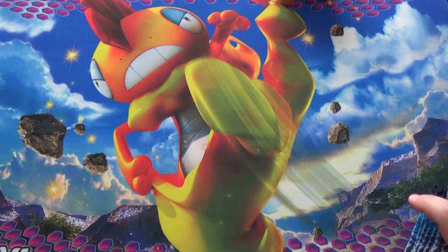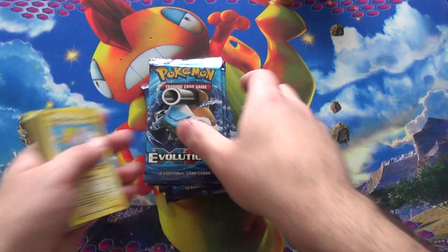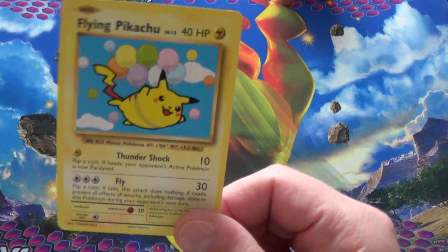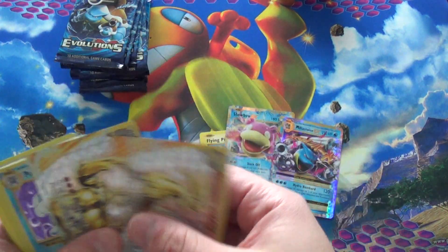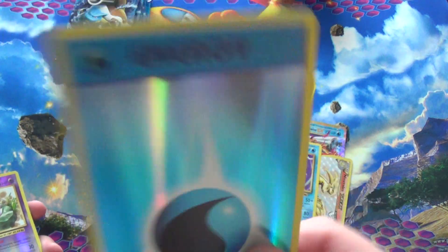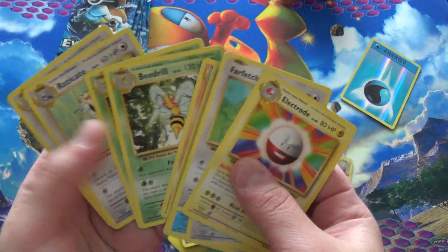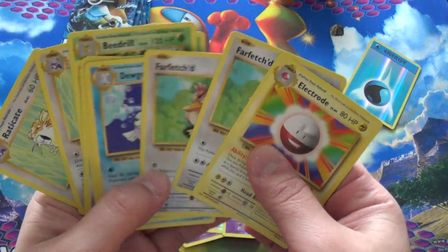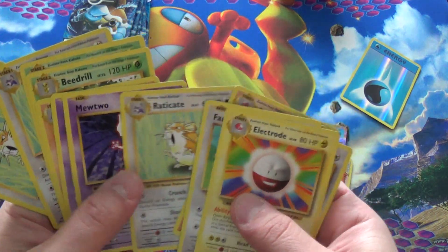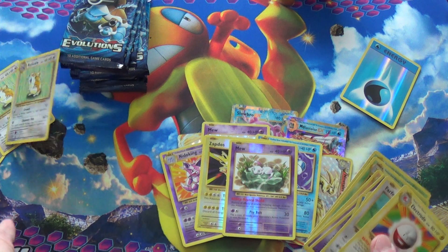Hey, it is Fox, and welcome to part 3 of my Evolutions box opening. Today we got the Blastoise stack to open, but let's just do a quick recap. One secret rare, two EXs, two brakes, two foils, a holofoil water energy, three reverse rares, and a lot of rares that are doubles. Also three Raticates — I'm kind of hoping to get a fourth so I can light them on fire, because fuck them.